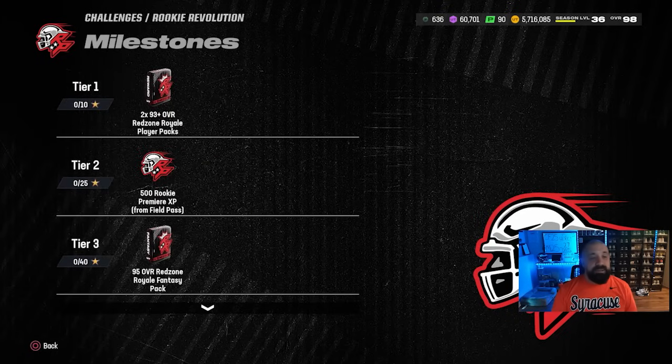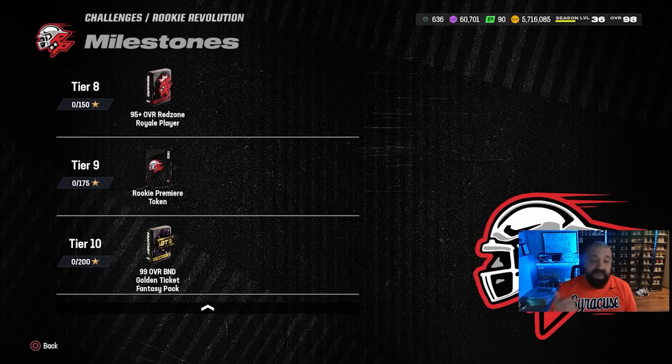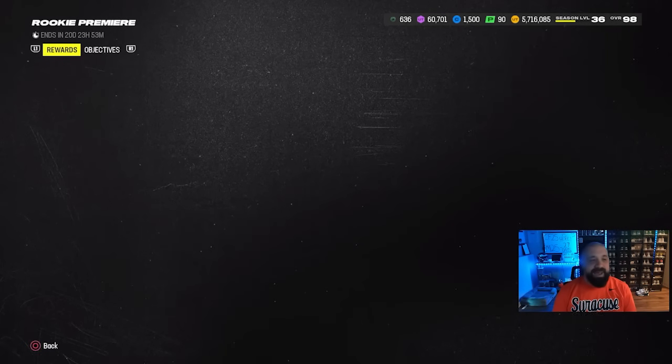If you look at those milestone rewards, you can get all the way up to 200 stars, which finally means not only can you get your second Rookie Premiere token from the solos, but you also unlock another Golden Ticket BND fantasy pack. If you max out every single star on all available solos, you get the Rookie Premiere token at tier 9, the Golden Ticket fantasy pack at tier 10, and you should have already received another Rookie Premiere token back at tier 6. You need four of these to trade in for a free Rookie Premiere of your choice — two from solo challenges, and the other two from the Rookie Premiere field pass.